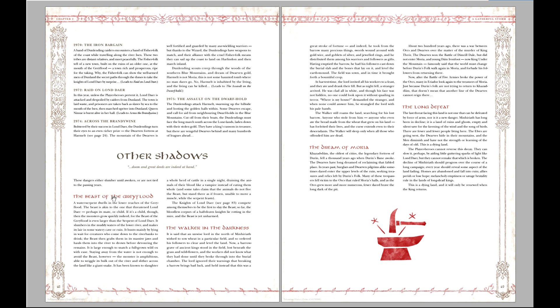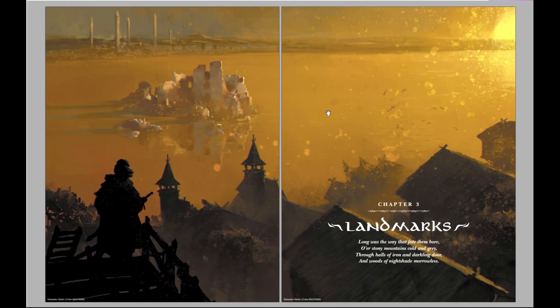There are also 'Other Shadows' — briefly mentioned smaller adventure fronts you would flesh out yourself, like the Beast of Greyford or the Dream of Moria, which would be a Dwarf expedition into the city of Moria — an interesting setting for a campaign to organize and finally go into the mines and see how you all tragically die at the end.